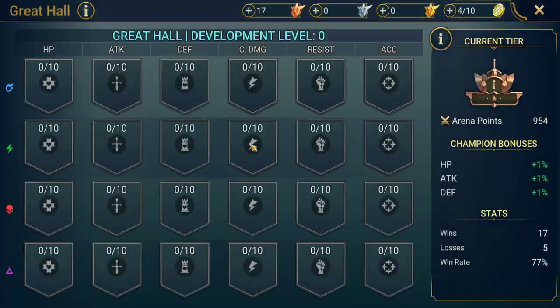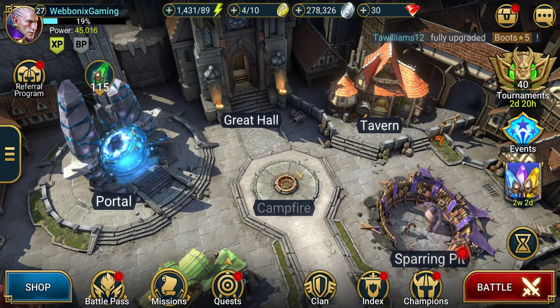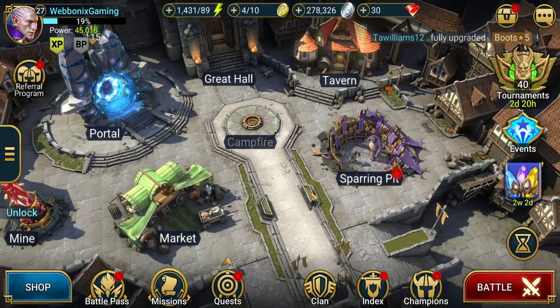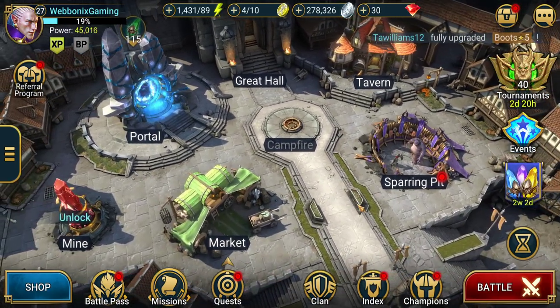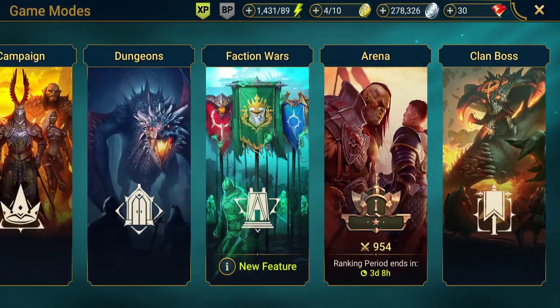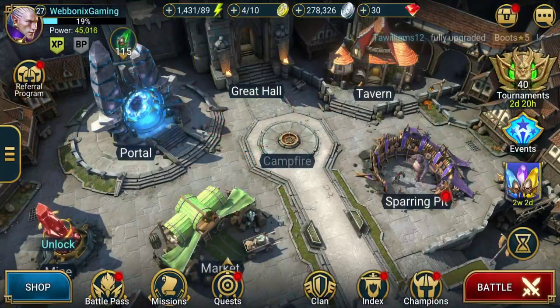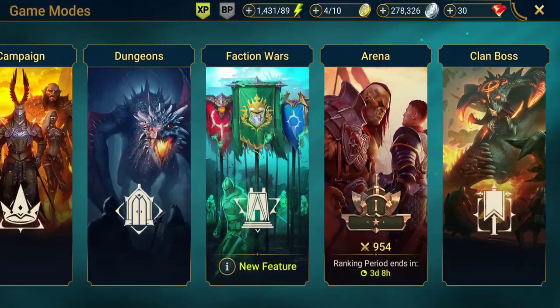Emblems increase your Great Hall standing so you can increase stats for all your champions within that affinity. Also be mindful of clan boss — it's not super important from the start, but the sooner you get into doing clan boss, the sooner you can get daily returns from doing that daily.